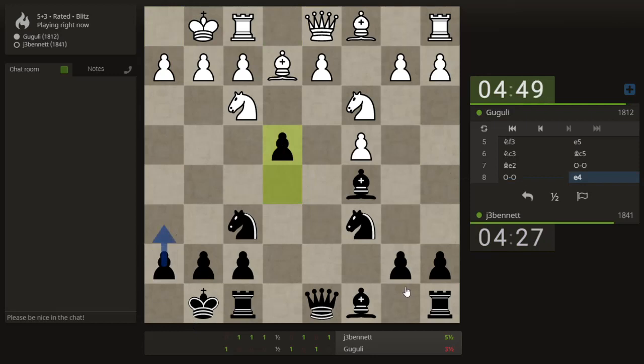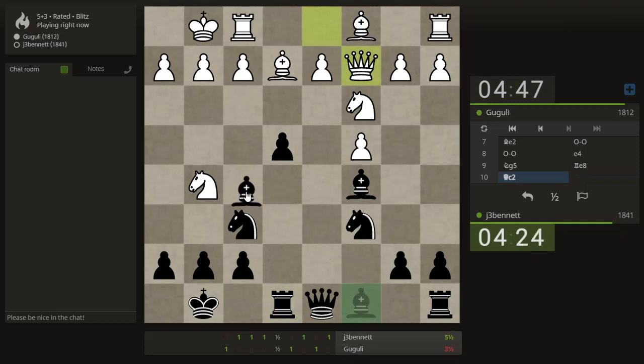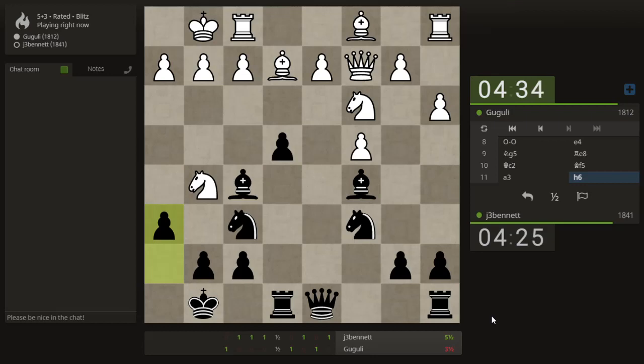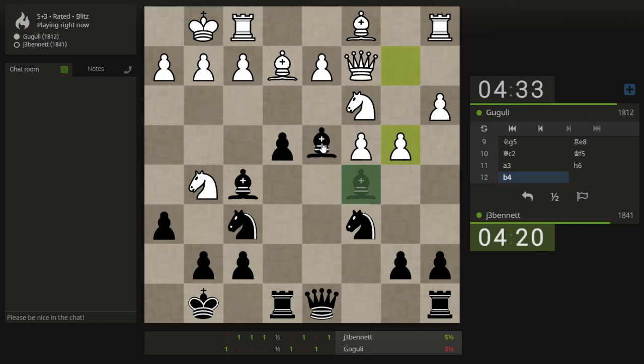The other thing I was waiting for is maybe to play h6 before I push that pawn, but this should be good enough. Looks like he's going to keep playing. He can't play f3 because of the bishop. Let's go ahead and kick the knight now. I can put my bishop here. He was trying to get me to drop back and he would shut the bishop out. So the knight has to retreat.